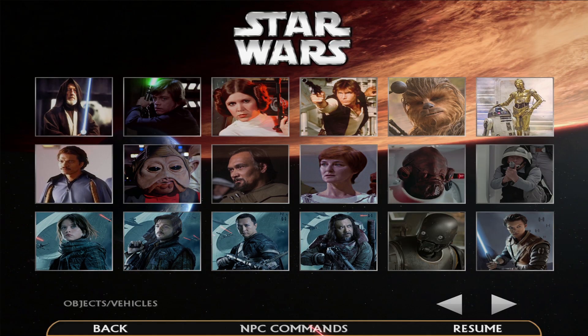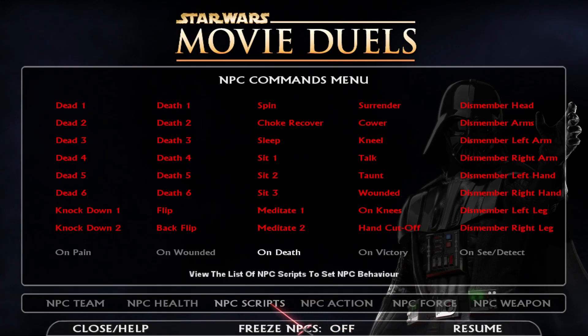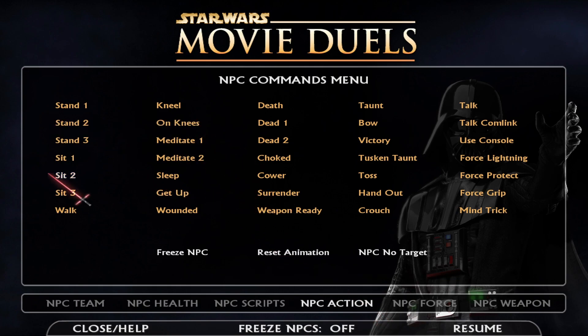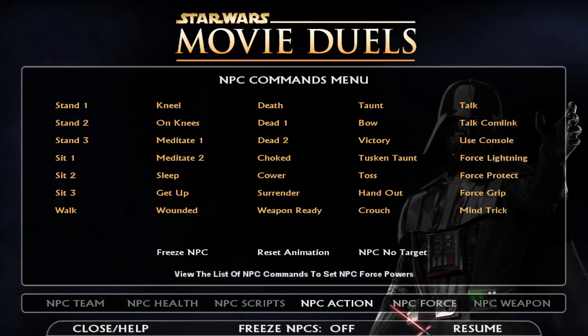These are all the scripts, so on victory you can tell him to talk — do the lip-flapping animation. You can set it so they chase after the enemy or not, or even dismember their leg when they win. There's a bunch of these — you can even tell them to just do an action regardless, like talk to a comic, use a console, force lightning, et cetera.